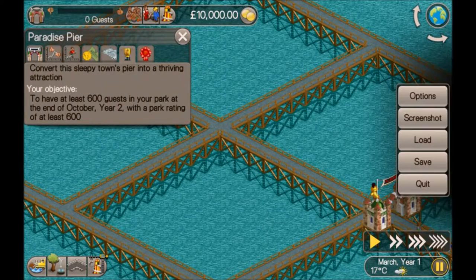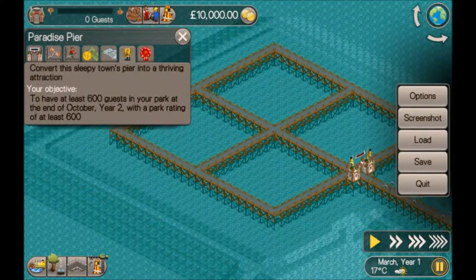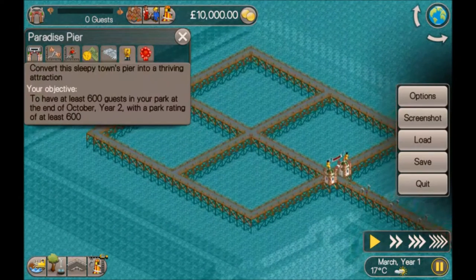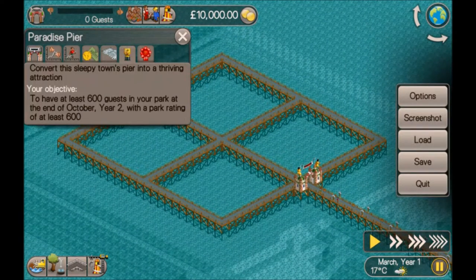Hi guys, welcome back. I am Stu and this is Paradise Pier for Roller Coaster Tycoon Classic. Convert this sleepy town's pier into a thriving attraction. The objective is to have at least 600 guests in your park at the end of October Year Two with a park rating of at least 600. It's a very short scenario and looks quite easy from the outset.